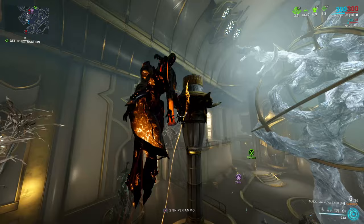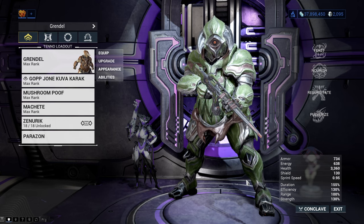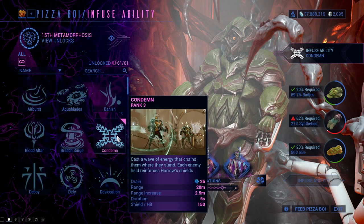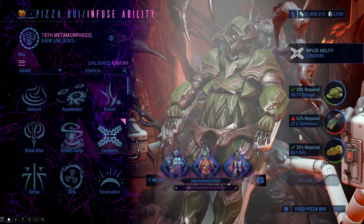Infusing is sometimes completely broken in a good sense and sometimes a massive setback, since some abilities are better than others. Let's use Grendel as an example. Grendel's abilities don't really suit my playstyle, so I will replace one ability with something I want — for example the ability Condemn, for which I had to sacrifice Harrow. Every ability you want to infuse will require some amount of resources that Helminth needs, for example Biotics, Synthetics and Bile.